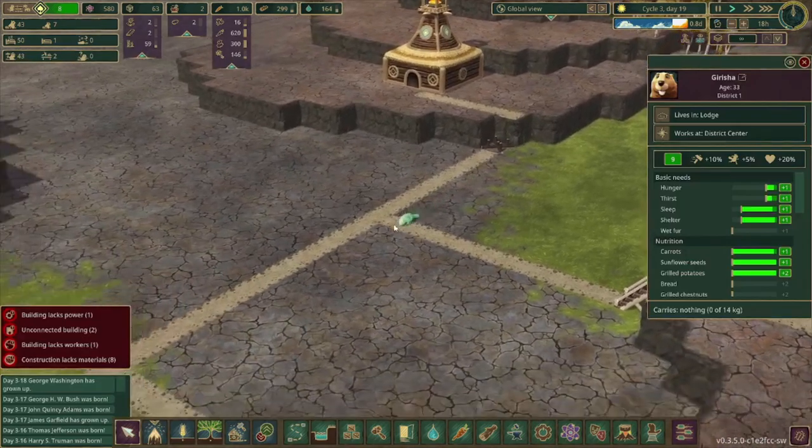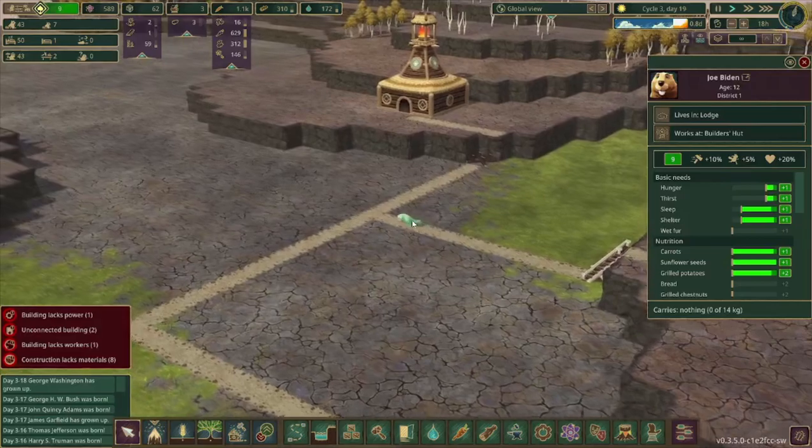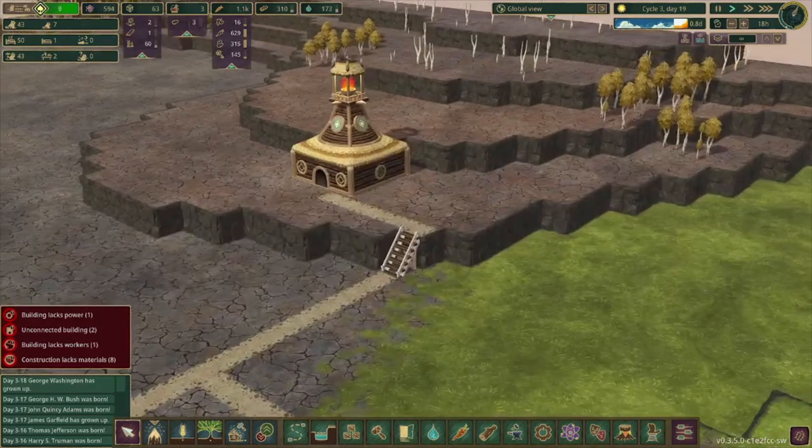Oh! Annie runs away. Now we have the last builder going to build the final staircase — he has all the materials and must finish the construction. It's ready.